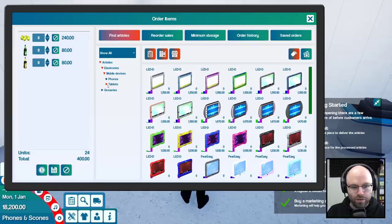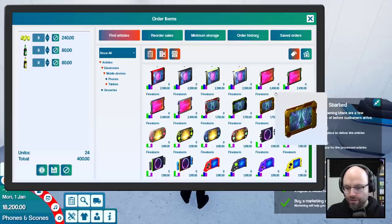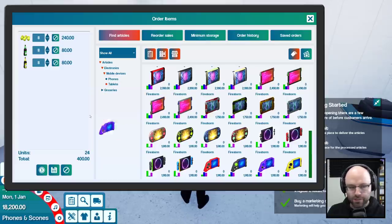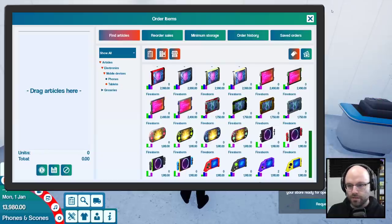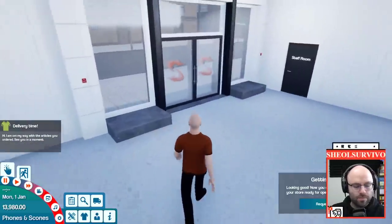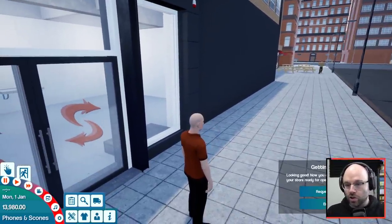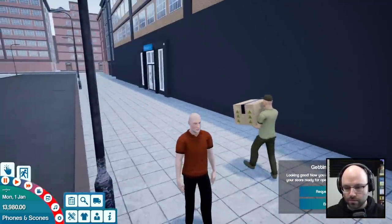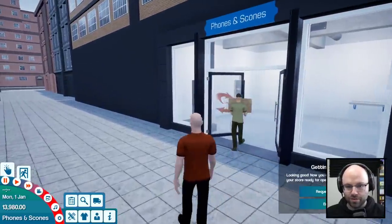This one's probably going to break the bank a little more — we do need to purchase some tablets. I don't know how you don't buy some purple Firestorms. We'll just take two of those right now — they're pretty pricey. We'll order those. I believe we will request delivery. He is on his way with the delivery articles. There he is — he's cruising, man! It's amazing. Same-minute delivery for Phones and Scones!